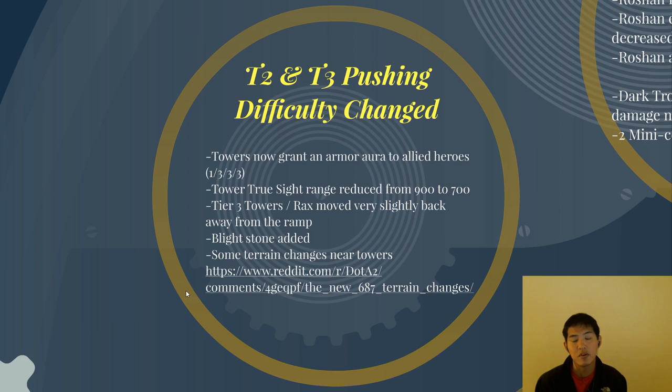T2 and T3 pushing difficulty changes. Towers now grant armor to allied heroes — one armor for T1s, and three armor for T2, T3, and T4s. I didn't really highlight T1 because it hasn't changed that much; one armor to allied heroes is not very significant. Tower Truesight range has been reduced from 900 to 700, which is the same as its attack range.